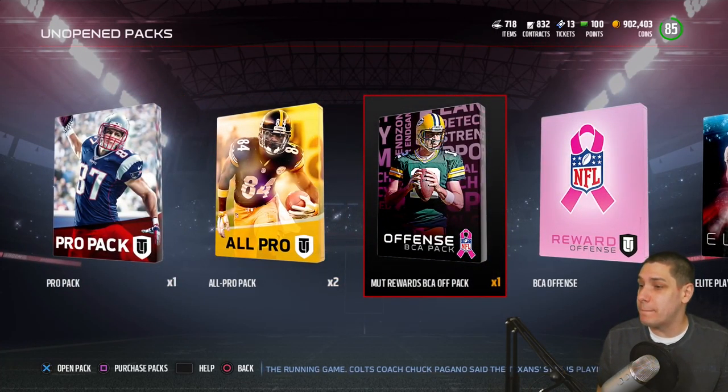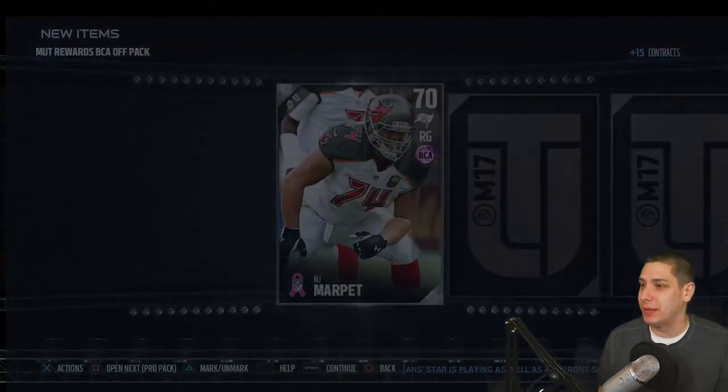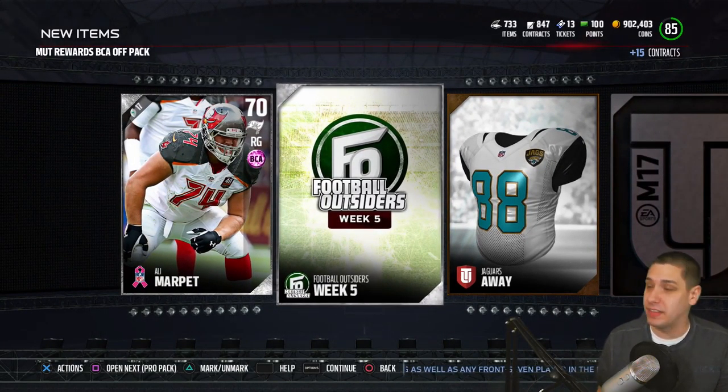We're down to the BCA offensive packs and we'll see what we can get. I know the first one we got a Greg Olsen out of, so that's probably the best pull we're going to get, but there could definitely be another elite in one of these. We get a Football Outsiders Week 5 collectible — that's nice.